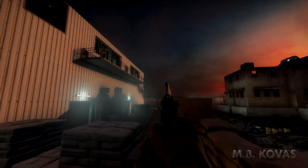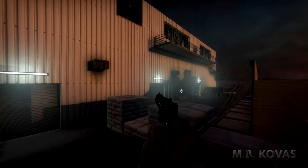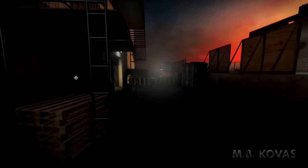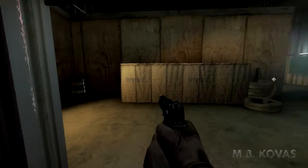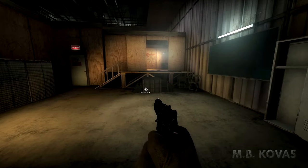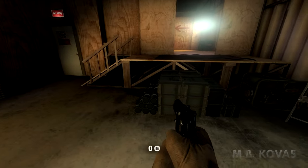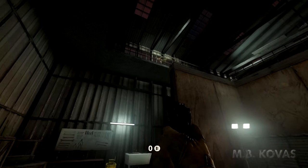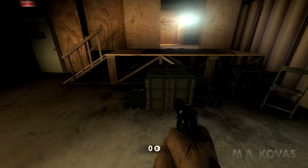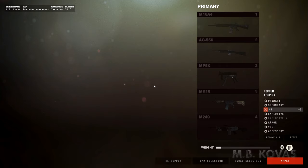Let's head back inside for the next exercise. Follow me. Here's another weapon cache. I want you to get familiar with resupplying. It's very important. You won't be any use to your team if you run out of ammunition. So watch your ammo. Keep an eye out for your team's weapon caches.